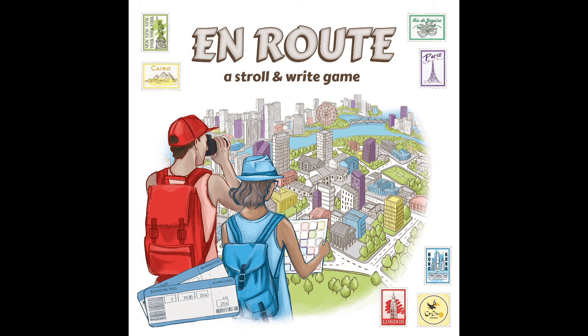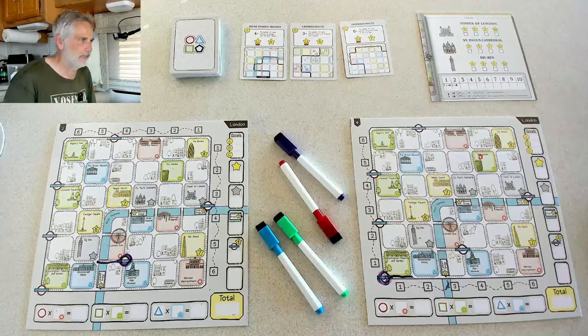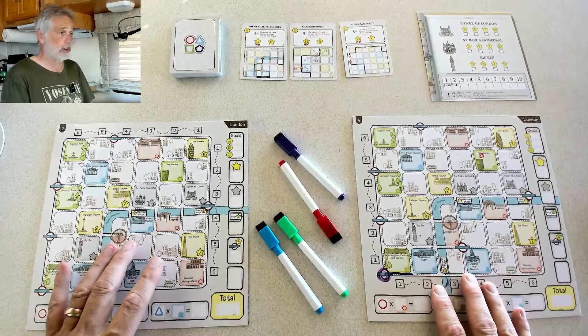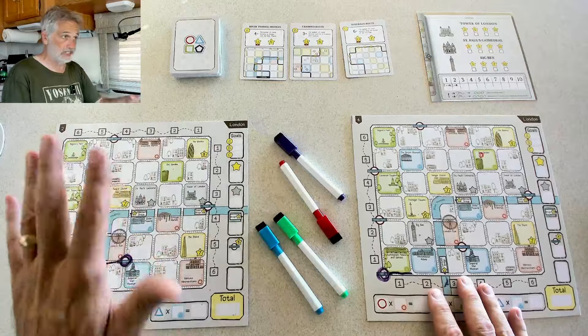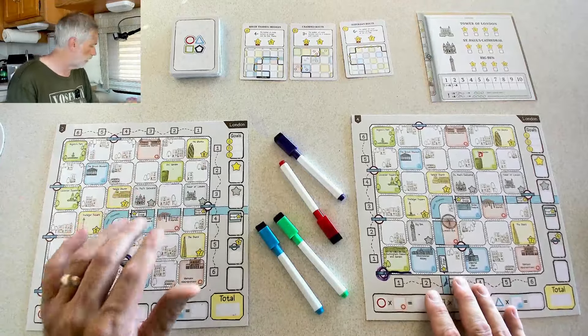Hey everybody! Today on Roto Runs, they're previewing a prototype of Enroute, a stroll and write game. Please turn your subtitles on to the Klingon channel so that when I make rules mistakes, you know what they are. And if you've done that, welcome to London, everybody! In this game, each player is running their own tour guide, trying to make the best route through the city of the day and score lots of points by getting tourists where they want to go.